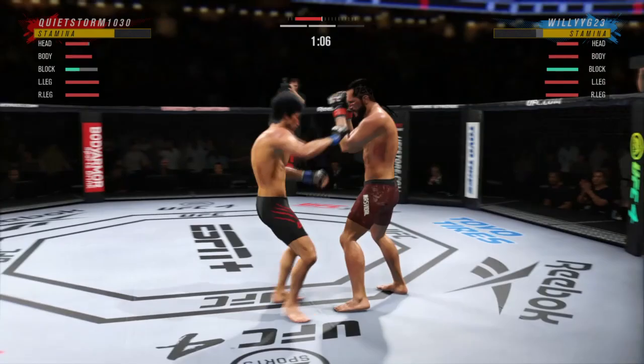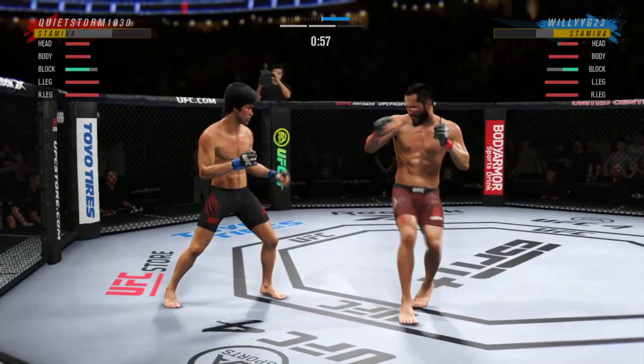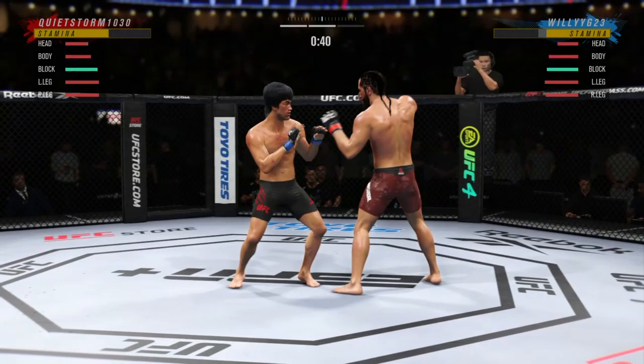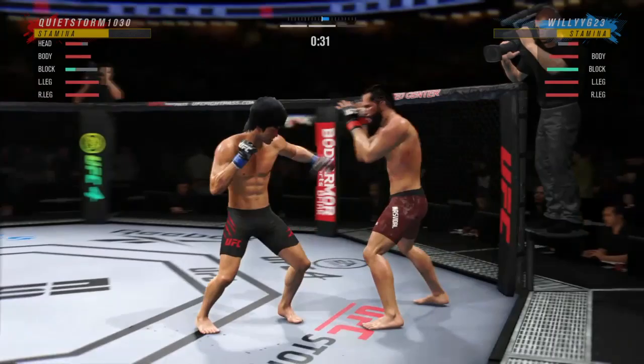Roundhouse to the body — come on! We'll get up. Jumping roundhouse — he was blocking low. Oh, that could have been it. Now I'm being an idiot trading with him in the pocket, especially with how low my head health is. I had a couple good moments that round and I think I knocked him down twice. The game is telling me to look for a takedown — I'm Bruce Lee, no!